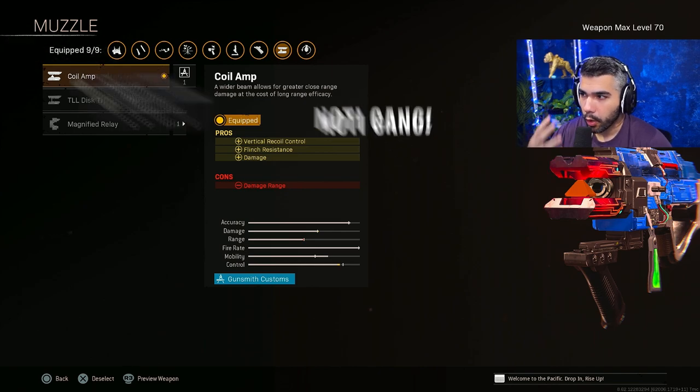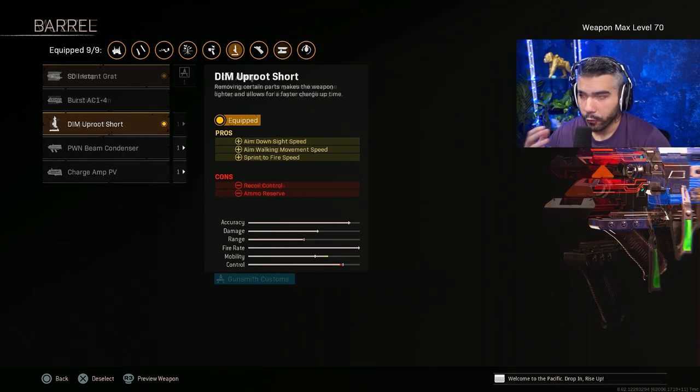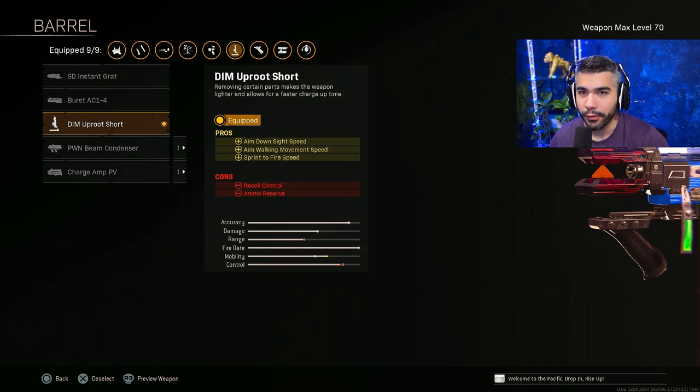For the first attachment, we're going to be running Coil Amp. This gives you extra damage, which obviously since you're using it closer to medium range gunfights, it's better. For the barrel, we're going to be running the Short Barrel. This makes it more of an SMG build with ADS, sprint to fire, and aim walking movement speed.